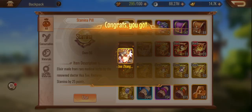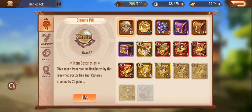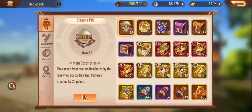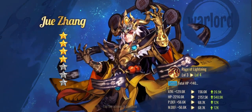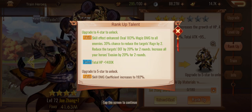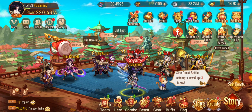I think we're good to go — maybe to two star for Dal Chan. We need another 20? Let's go. Oh yeah, look at that! I wonder what his talent does at four star: damage to all enemies, 35% chance to reduce rage, then increases our evasion by 20%. Love that. So we're at 220 million — very good.